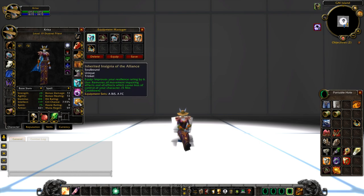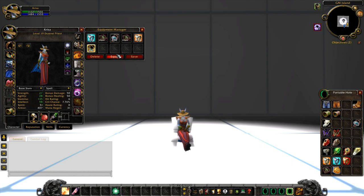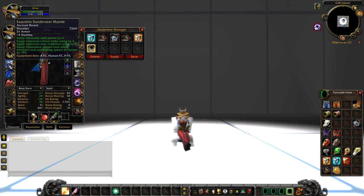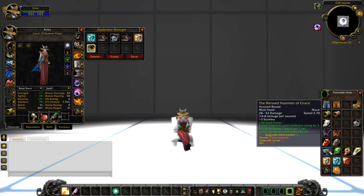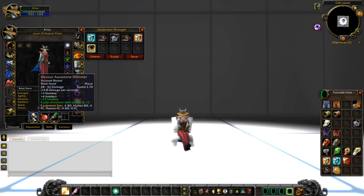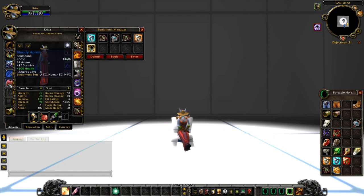On to the FC build — a priest FC can be very interesting. For the shoulders, you're going to swap out into the resilience cloth version — the Exquisite Sundry Sear Mantle. The whole point of an FC is to stack resilience, so if you want, swap this in. For the chest piece, you're going to rock the Bloody Apron — this is going to be the most stamina available. Think of it like the Toughened Leather Armor for the druid FC, but the cloth version. Slap 100 health on this to help increase the health pool.